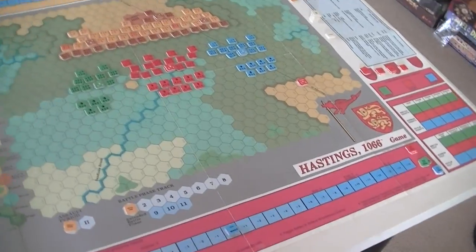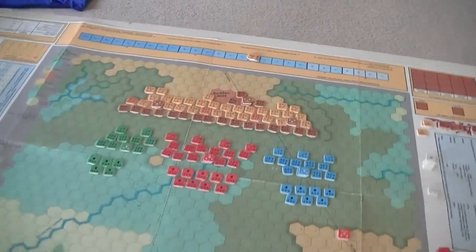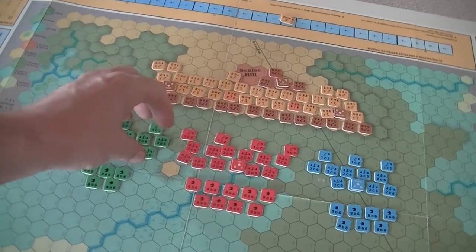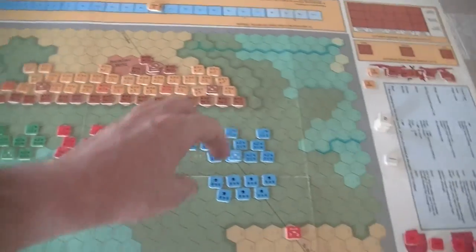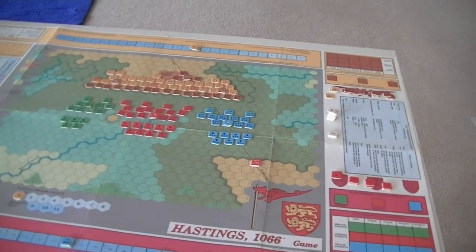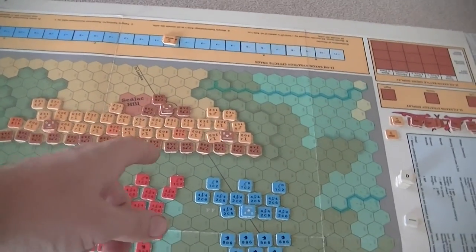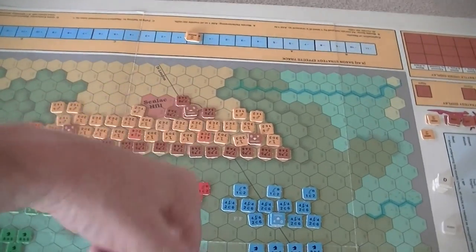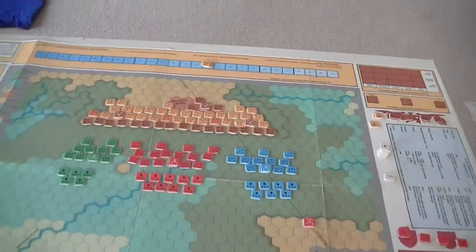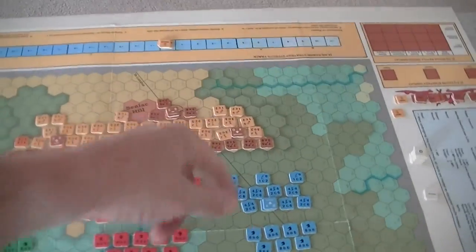If you have orders, you have to have different commands. For the Normans, they have commands divided into foot and horse for three different national contingents. For the Saxons, they're going to divide their frontage up into a center and a left and right flank, commanded by the individual three leaders.